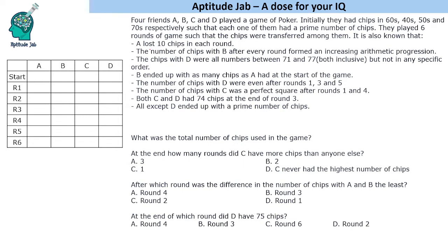It is given that A lost 10 chips in each round, and the last statement says that all except D ended up with a prime number of chips. So A started with a prime number and ended with a prime number. Over six rounds A lost 10, 20, 30, 40, 50, and 60 chips total. We need to find a number in the 60s that is prime and whose value minus 60 is also a prime number.